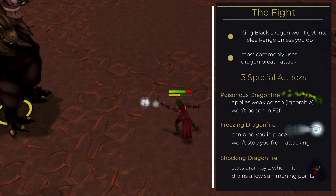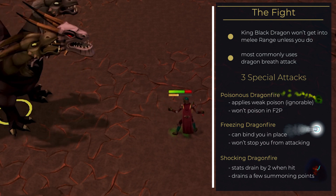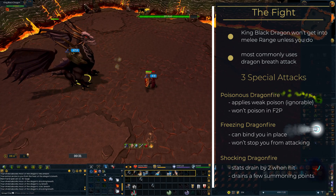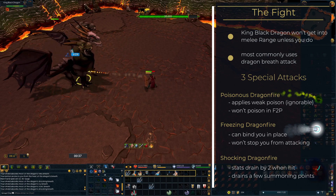Last but not least, he can use a shocking dragonfire. If hit by it, it will lower all your stats by 2 and drain a couple of summoning points. Even if you are fully protected against the standard dragonfire attack, the special abilities will still deal some damage to you — though just a fraction of what you would take without anti-fire protection.